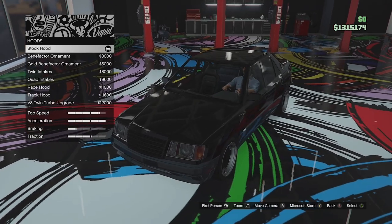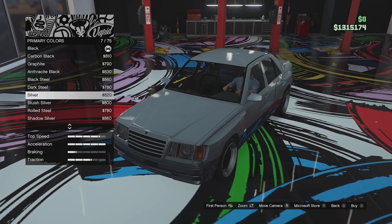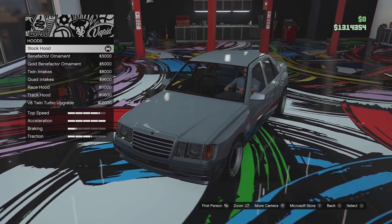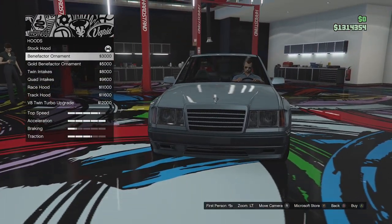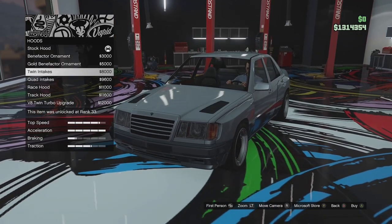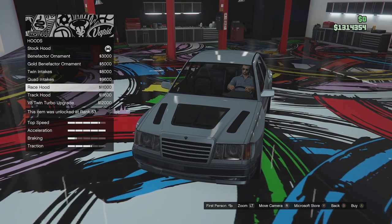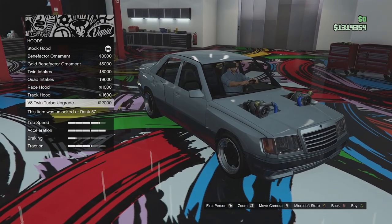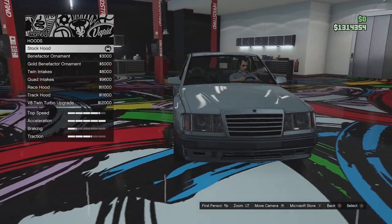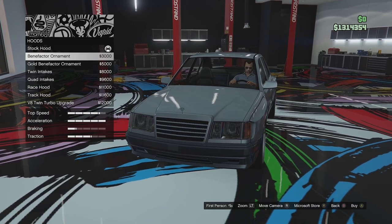Hood options next — I'm going to change the colour to a light grey so you can see it better. We've got the stock hood, the Benefactor hood ornament — sort of like a Mercedes style with a little emblem sticking up at the front of the grille — a gold version of that, twin intakes, quad intakes, a race hood, a track hood, and the V8 twin turbo upgrade with the turbo sticking out of the bonnet. Very cool if you're building a race car, but I'm not, so I think we'll just go for the Benefactor ornament. That looks kind of cool.